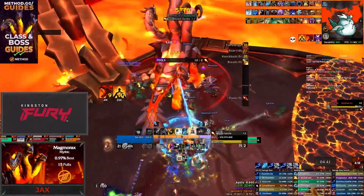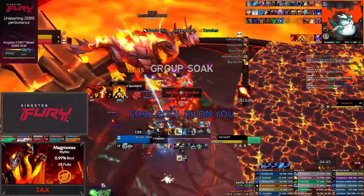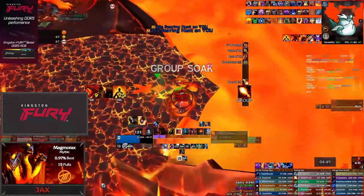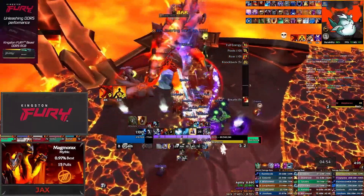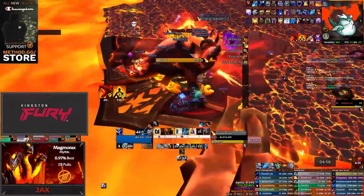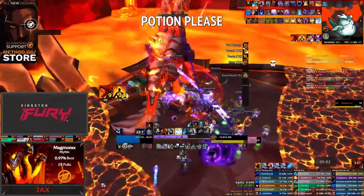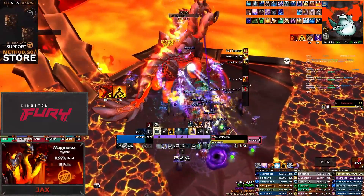Starting with Molten Spittle 9, however, you'll want to start ignoring the meteor circle too. If the targeted player can immune, they should run towards the edge of the room into existing magma puddles, pop an immunity, and then come back. If not, still run to the edge into the existing magma, but just sacrifice yourself and die to the meteor. This will save extra stacks of Searing Heat on your raid, which will help keep your healers from getting overloaded late into the fight.